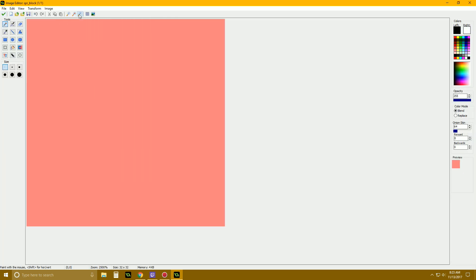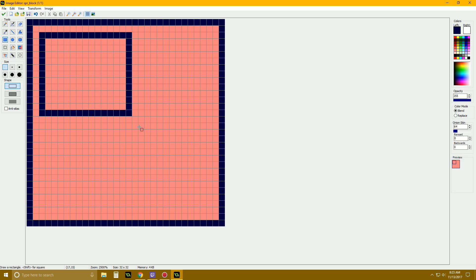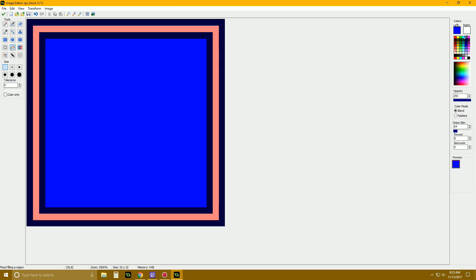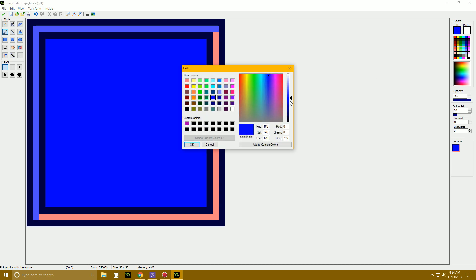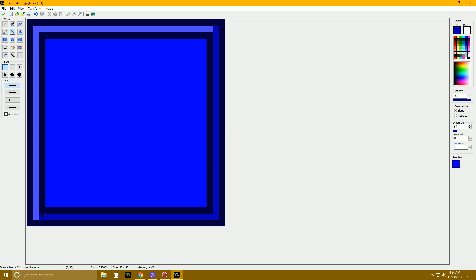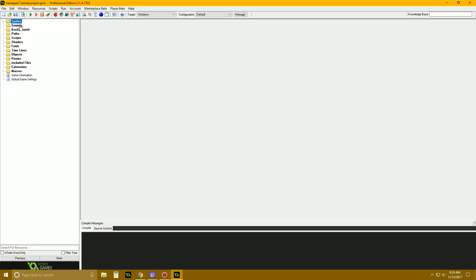Then I think we just need some walls — SPR_block, I like to call it block. Let's just get like a little dark blue, make it a little bit interesting with a bordery type deal, make the inside blue, then a lighter blue on one side and a little bit darker on the other. Nice little block thing. Those are all the sprites I think we need.